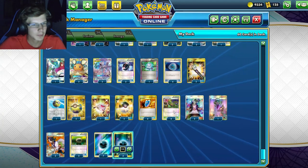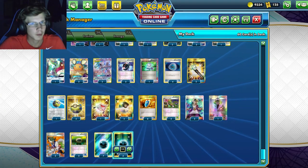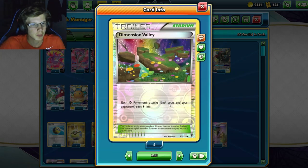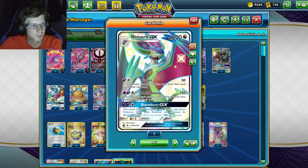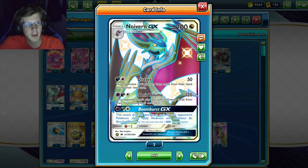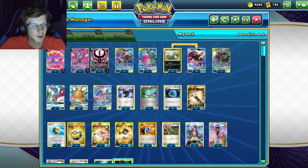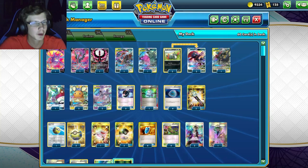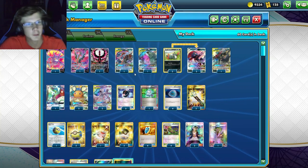We're not playing any of those Dark Ride GX's that take up a whole bunch of bench space. We're playing Dimension Valley, which means we need one less energy, so we can attack using Distort on our first turn if we're going second. We can item lock our opponent pretty much first turn, get set up faster than our opponent, and just overrun them with energy.